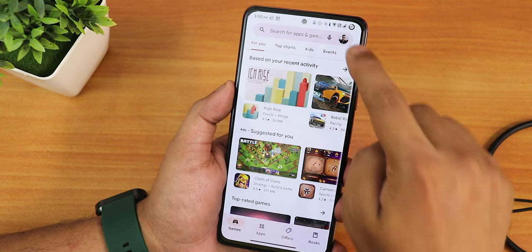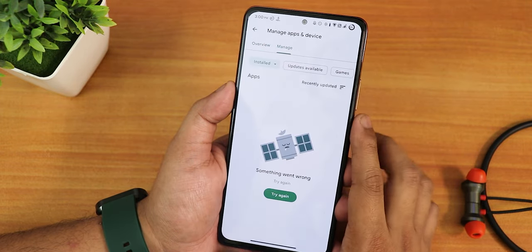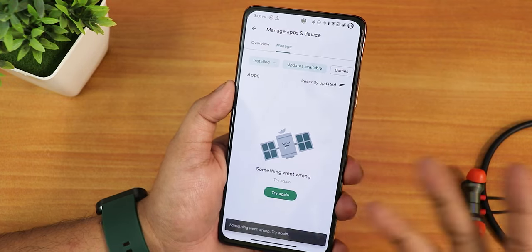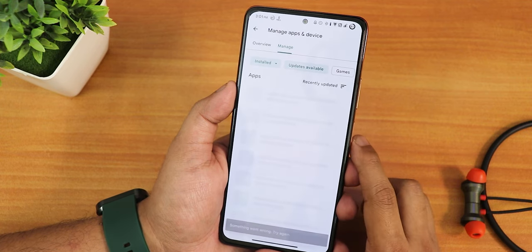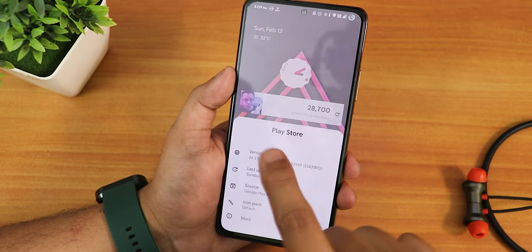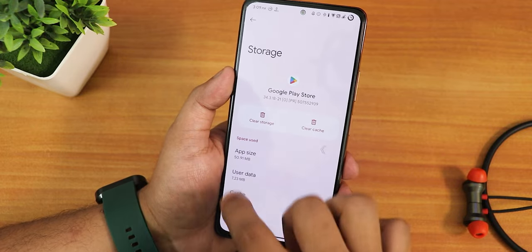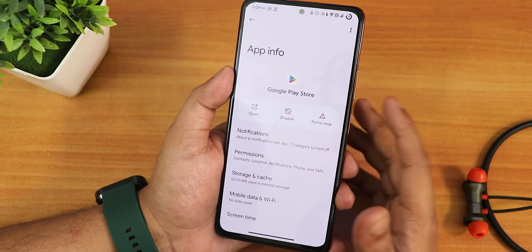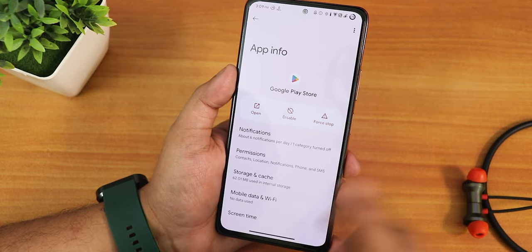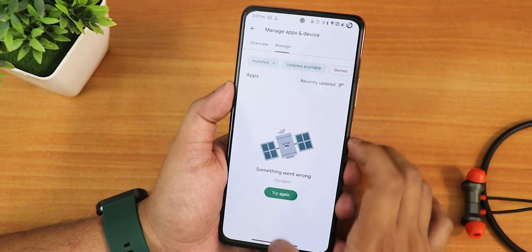Now let's talk about the cons. Right after flashing this ROM, I opened the Play Store and went into Manage to update apps — it just shows Retry. I checked the details and in the update section it shows it cannot connect. I tried clearing the storage of the Play Store app and reopening it. For the first time it did update the apps with the older Play Store UI, but later with the newer UI I could not check for updates at all — even clearing data did not fix it.